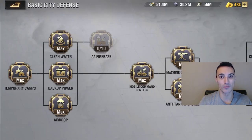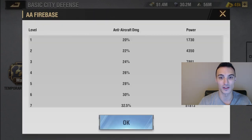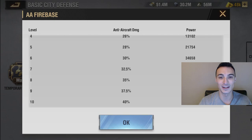Then we are going to do a second run with it leveled up. You can see the AA Firebase — I've not upgraded it at all. The first pass is going to be with no levels. Once we get it to level 10, it's going to have anti-aircraft damage of plus 40%. We're also going to test to see if we can find out anything about the splash damage that's going to be in effect with the AA gun and see how big of a difference that makes, if any at all.